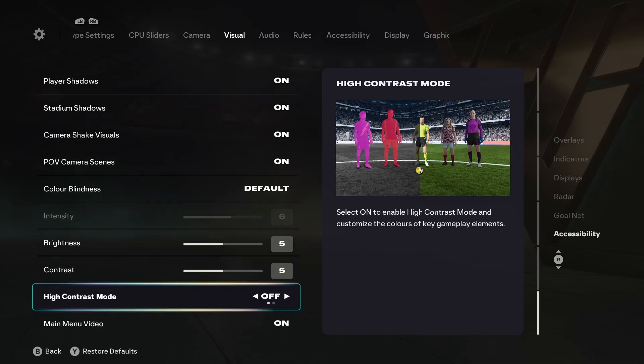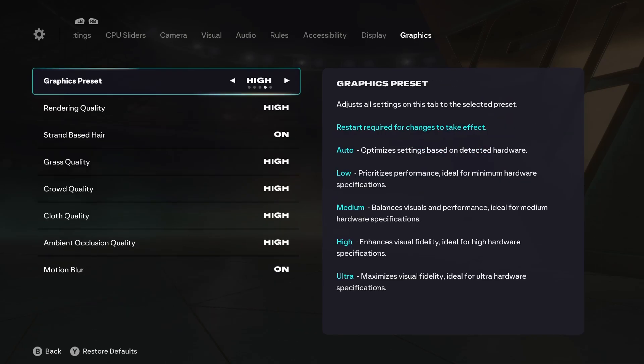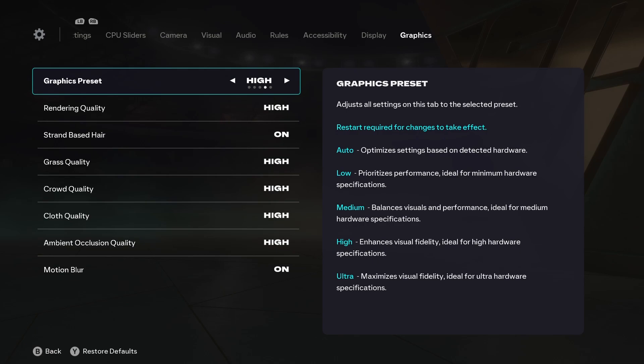Now go to graphic settings. On PC you'll see different graphic presets. If you're on PS5 or Xbox, go with performance mode. On PC, go with medium if you have a low-end PC. Generally I go with high — do not go with ultra if you're facing lags or delays.